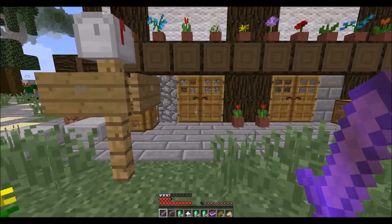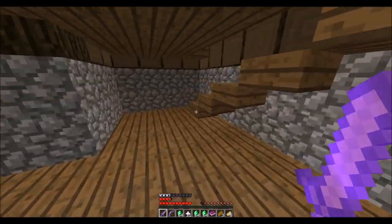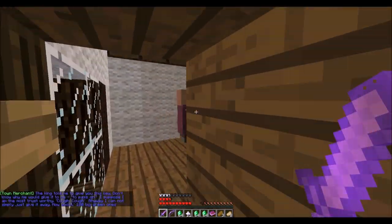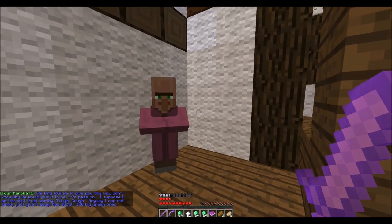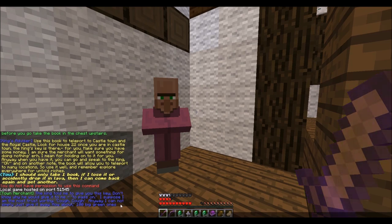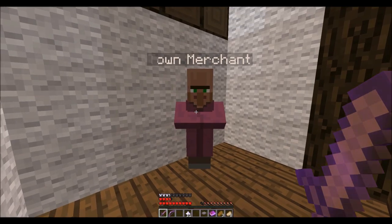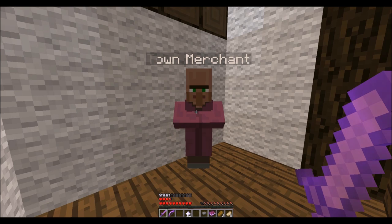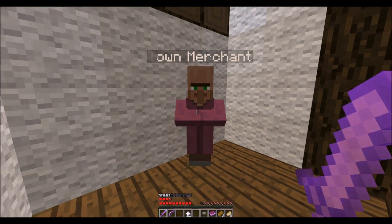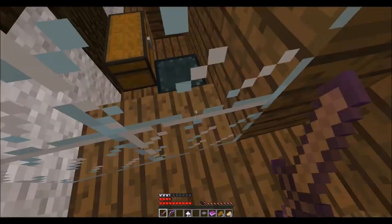Grab all my monies here. This guy is in House 22 — I think he's in this house, I don't quite remember. This looks familiar. 'The king told me to give you this key. Don't know why he would give it to me to pass on. I suppose I'm the most trustworthy.' Anyways — 'I cannot simply give it away. How about a hundred green ones?' I am going to kill him. Charging me to hold on to stuff.